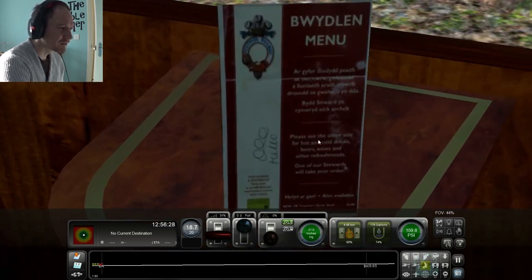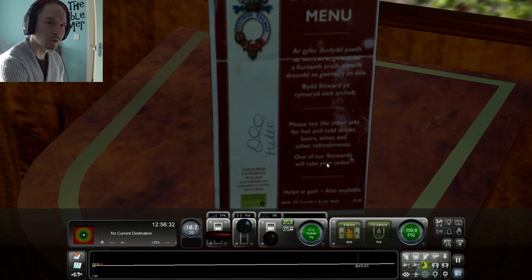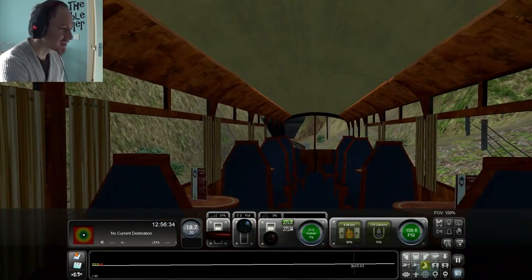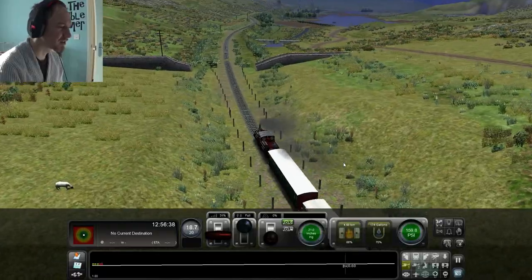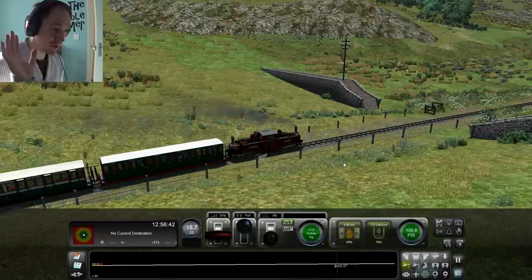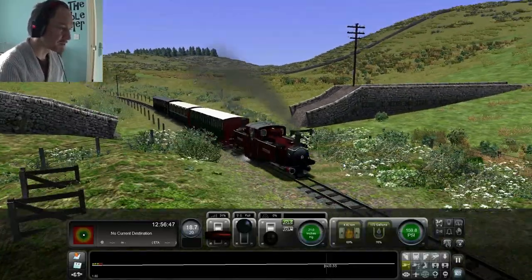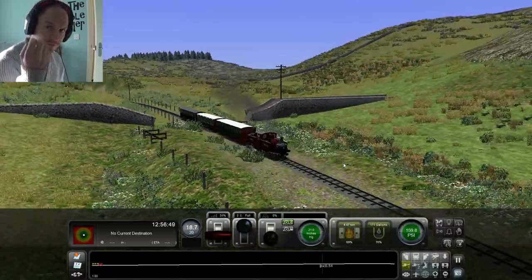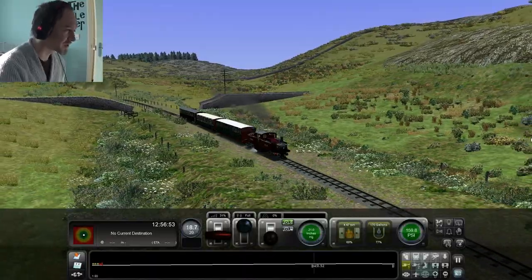One thing I was going to show you on this is that they've even got the photorealistic menu, which I know is a very small detail. But it's the small details like that that really set aside some routes from others. And I think this stands apart from not just other community-based mods — not that any of the community-based mods I've played so far are bad, not in the slightest — but this is probably the best in terms of pure detailing and levels of detail.